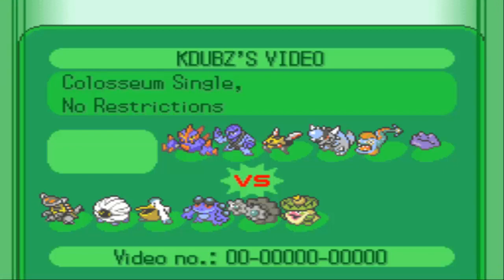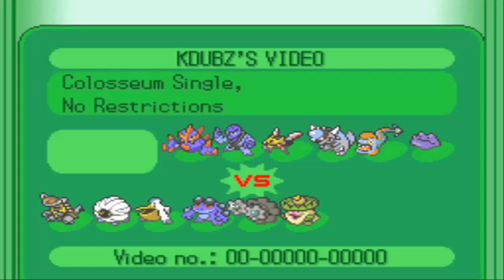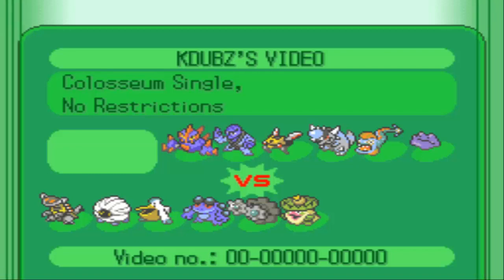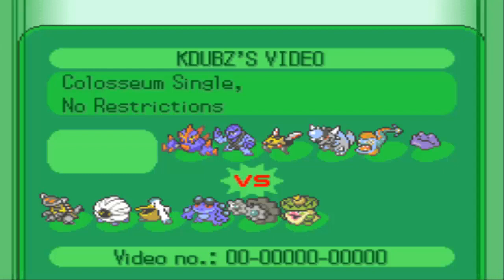With today's team I'm bringing you guys the NU Pelipper team, as you guys did see in yesterday's upload. Link will be in the bottom right-hand corner of this video and also in the description if you want to see a team announcement on that. On his side of the team, he's got a pretty offensive team with Huntail, Rampardos, and Sawk being extremely fast and troublesome.